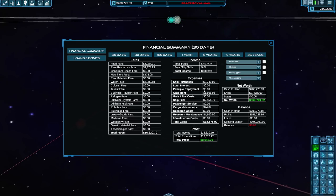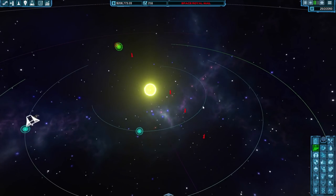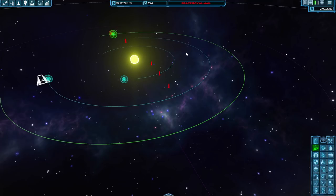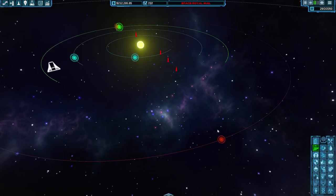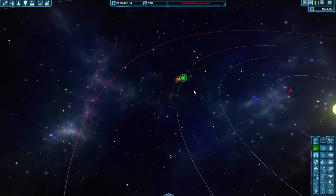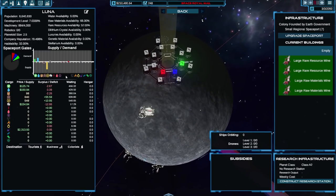SPAR 5 has been created because SPAR 1 got there, so it's been automatically reordered. It's going and delivering more things to Mars, which is excellent. Mars still has demand for machinery. What if we built another ship that just kept going there? Let's get gates 1 and 9 on the Moon — let's get ourselves another couple of gates.